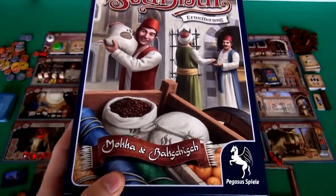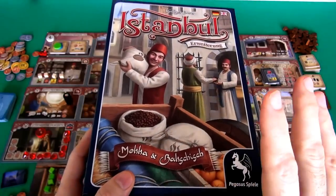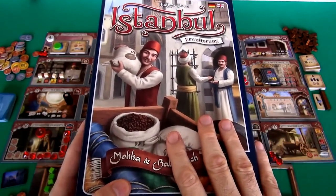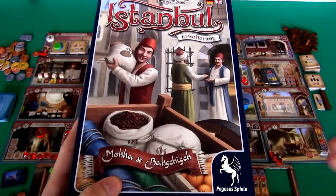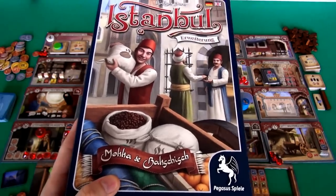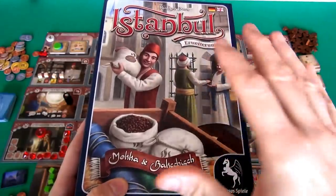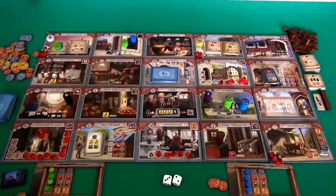I'm going to do a quick demonstration of what the new features are. This demonstration assumes you know how to play regular Istanbul. If not, you can hit the little eye up in the top right corner of the screen and watch the run-through I did, so you can learn regular Istanbul, then come back here with a better contextual understanding of what this adds to the game.